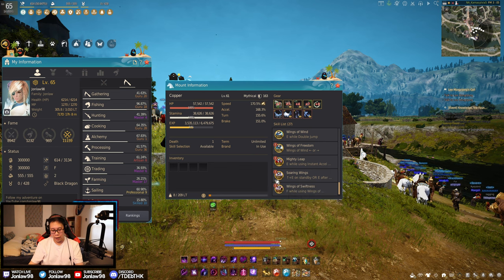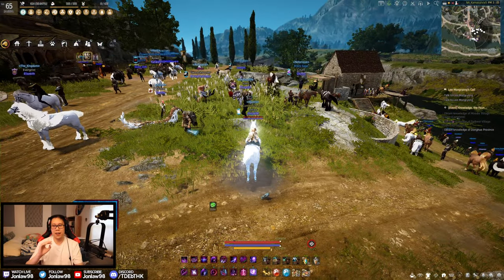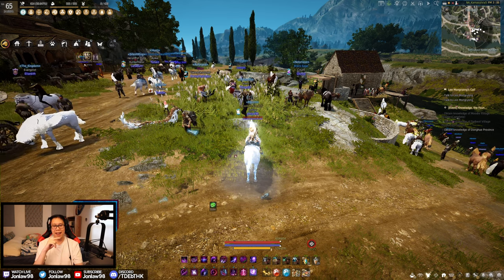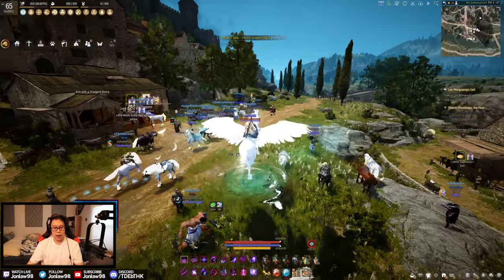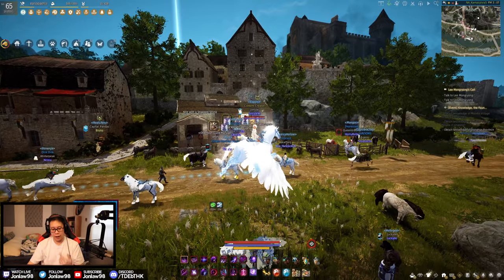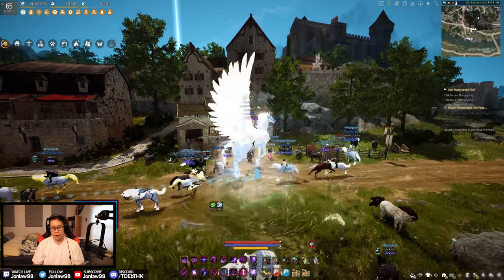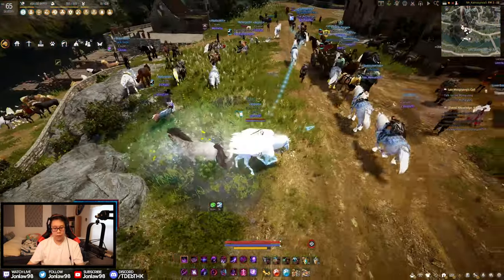Soaring Wings and Wings of Swiftness are big hops up and down. Soaring Wings is probably the coolest thing you can do with the horse — if you get stuck on a mountain in Drieghan or somewhere, you press Up+E and it just floats you in the air. You just keep hopping upwards and float infinitely using your stamina. It does drain stamina pretty quickly but it's an awesome change — especially if you've ever been stuck mid-mountain and didn't know what to do.